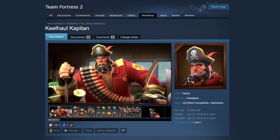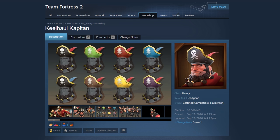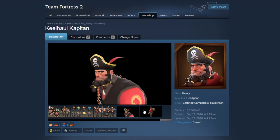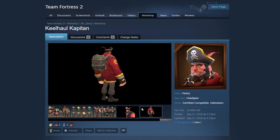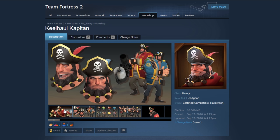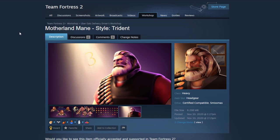The Keel Hall Capitan — it's kind of hard to pronounce, but I gotta say this is a dope cosmetic. I actually kind of like that it has its own physics on the beard when you run. Why not add a pirate Heavy at this point? You've got the pirate Soldier, the pirate Demoman — this could be a really cool and very unique look for the Heavy. I'm gonna put that one in. You could even make a Blackbeard look out of it.